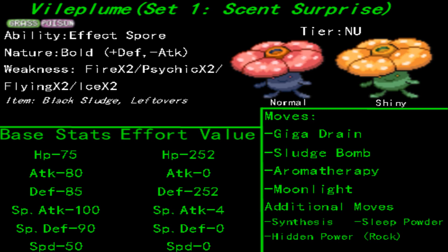Vileplume doesn't have an impressive move pool, so even though it has a high base of 100 special attack, it won't be able to be used too greatly as a special attacker. Plus, when you calculate the pitiful speed of 50, it doesn't really work. You can do a variant switching its ability to Chlorophyll, which will double its speed to a base of 100 in the Sun, but even then you still have to deal with the limited move pool, and at that point you would consider attaching a Life Orb.